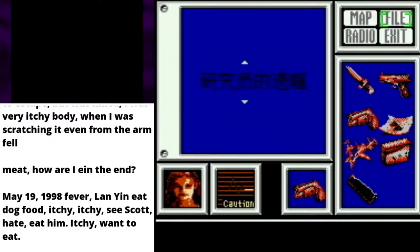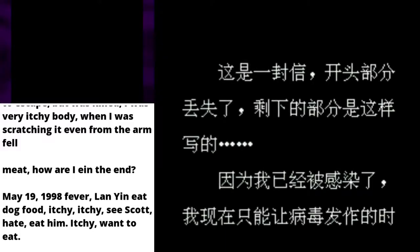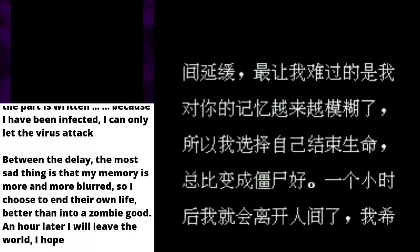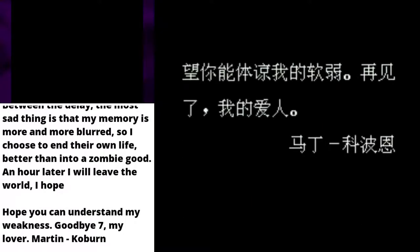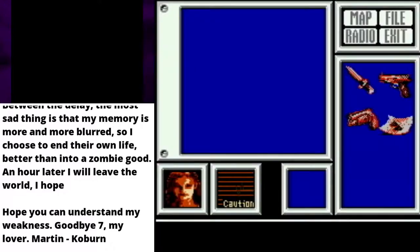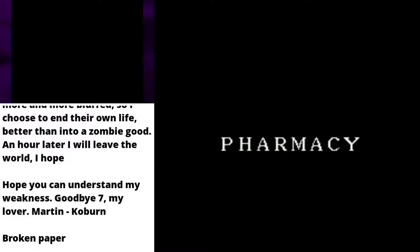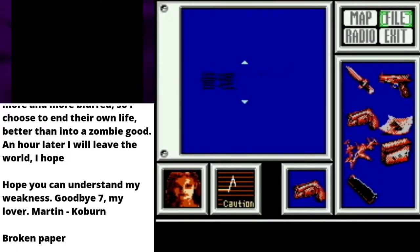The researcher's will. I was actually considering skipping this one, but I'm too curious. This is a letter — the beginning of the part is lost. Because I have been infected, I can only let the virus attack. The most sad thing is that my memory is more and more blurred, so I choose to end my own life rather than become a zombie. An hour later, I will leave the world. Hope you can understand my weakness. Goodbye — Seven, because it mistranslated this symbol as a seven — my lover, Martin Coburn. The broken paper we found quite recently — it literally just says pharmacy. In English!